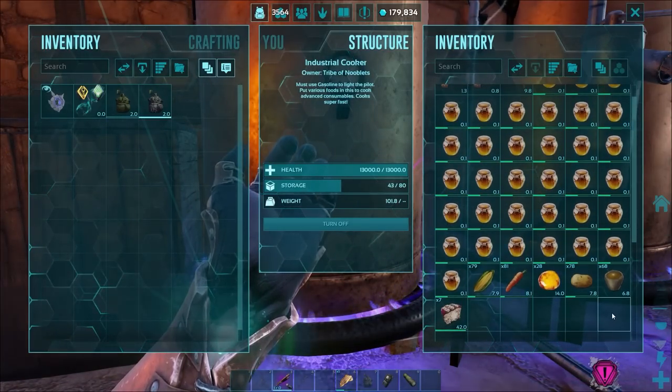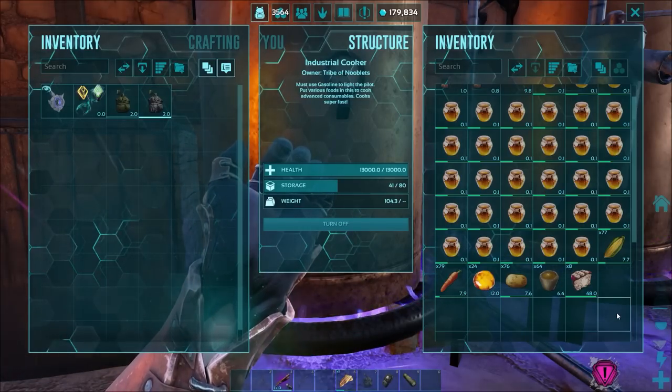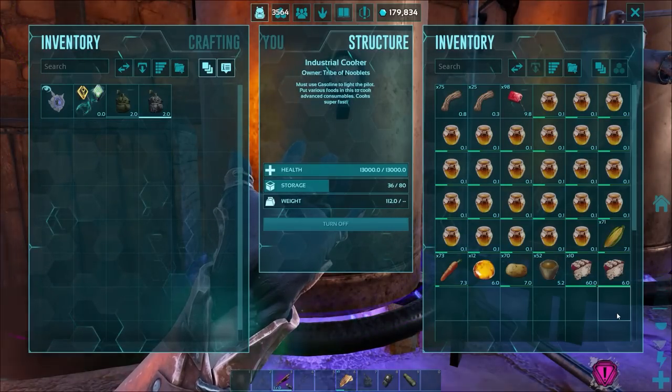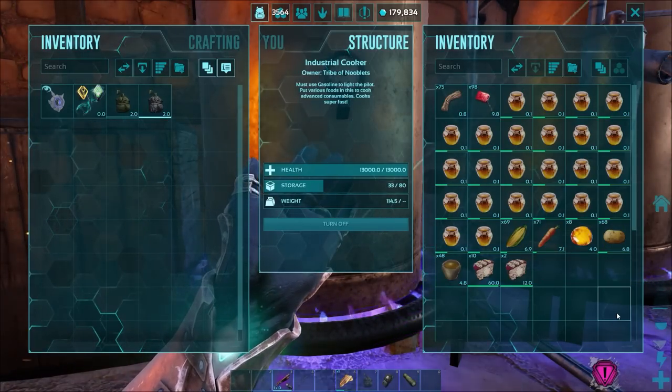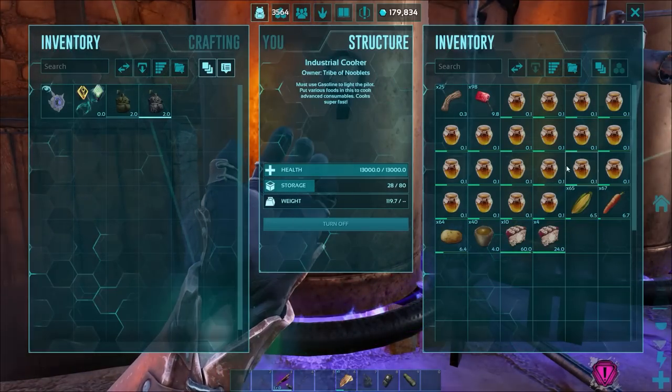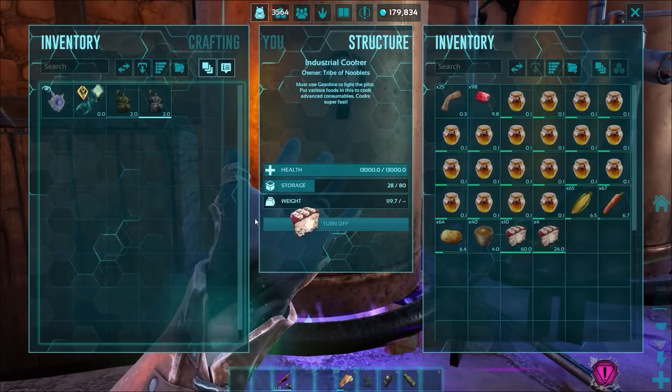And that is so much faster. Try not to make veggie cakes in cooking pots because it just takes too long. I'll only really do it if I'm desperate, and I usually wait until I've got an industrial cooker because it's so much easier. Okay, it's run out of fiber so let's tame some Ovis.